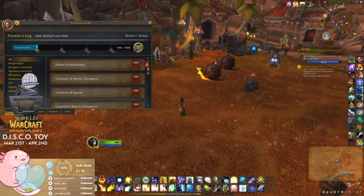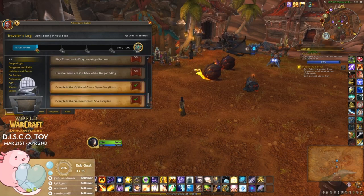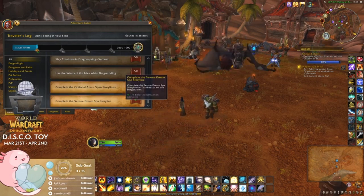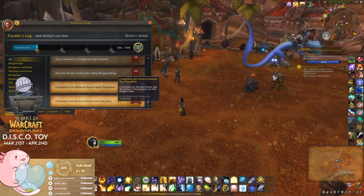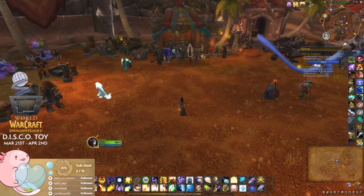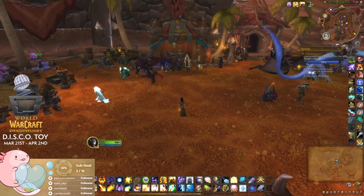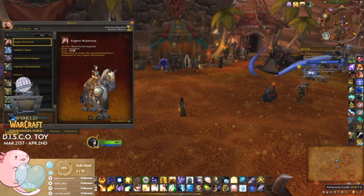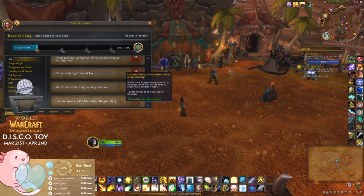Click all and scroll down to the bottom — oh okay, why isn't it up at the top? Thank you for that. Optional storylines — okay. Serene Dreams Spa — well, I know I did that because of the pet. Oh, I thought it was like the normal achievements where you see it right at the top. I didn't really notice — oh, what was that easy?